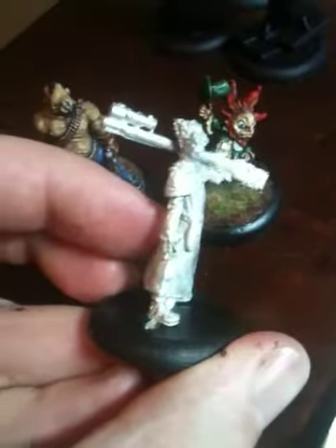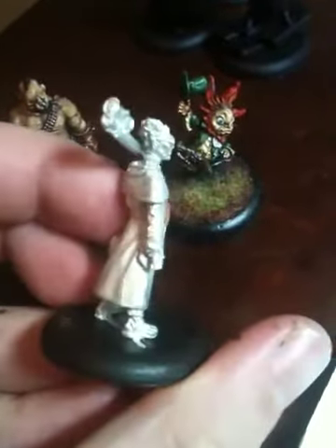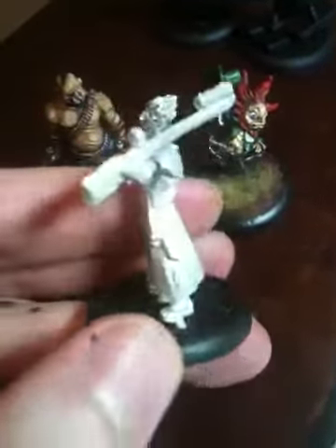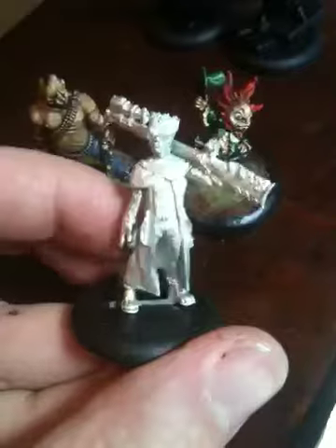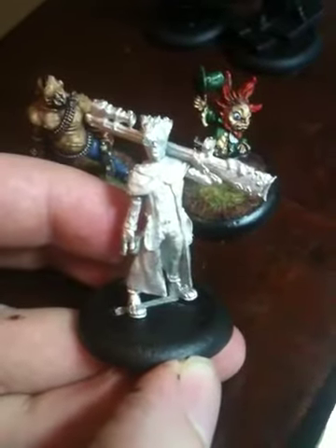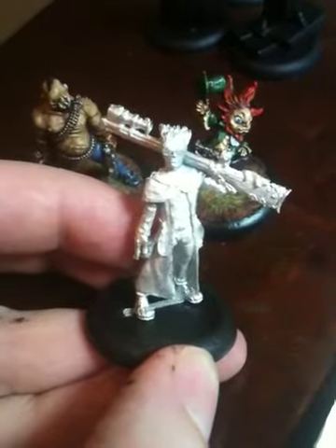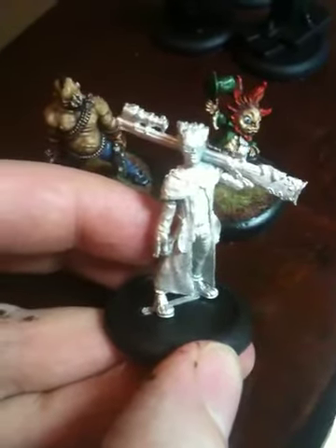But he looks quite cool. The only problem is, in this game, you have to pay an extra soul stone — an extra point — to have mercenaries in your squad. And if you're playing at really low point levels, like I am — 15, 20 points — then it's not necessarily always worth paying that point. Although, if you are playing the undead resurrectionists, like I am, a bit of long-range artillery is always welcome, because it is unusual.